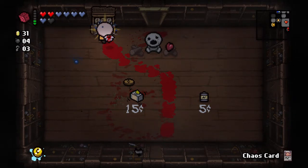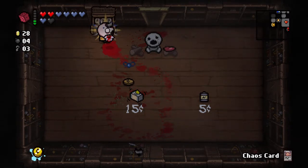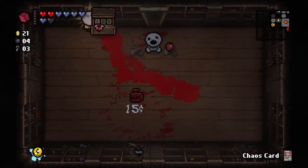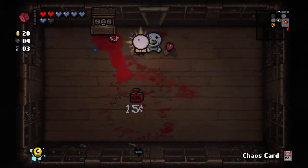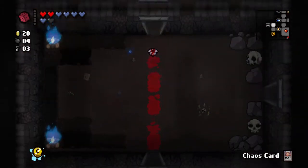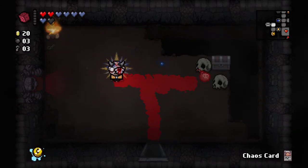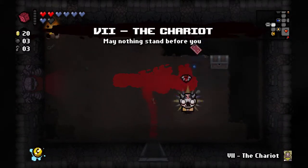I guess I'll buy the reroll and then reroll the item in the shop. Remote detonator is also not very good. Feels good - means that we spent our time wisely. Bomb for the possibility of tarot cards and at least a chest. Chariot is good. We're on Necropolis one, so let's use the Chariot card on the boss fight immediately and go back for the Chaos Card, which we can then use against Mom.